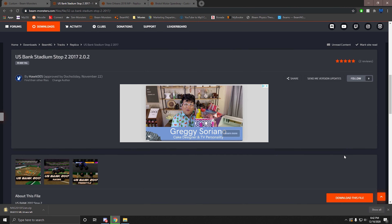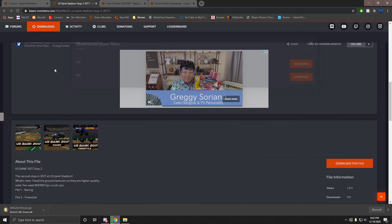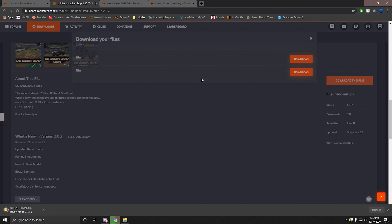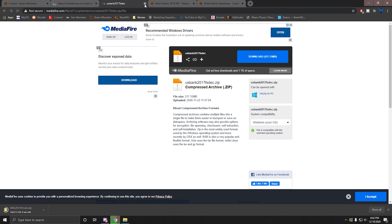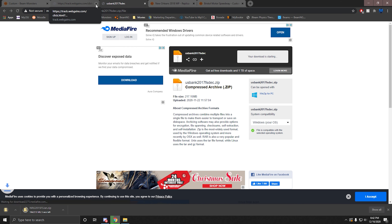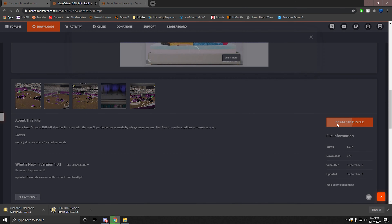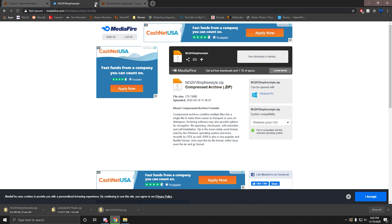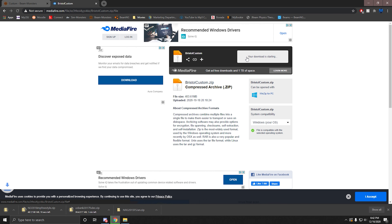For US Bank, some downloads will say 'file' or 'file' — we're working on getting that fixed — but in the description it'll say 'file one racing, file two freestyle,' or whatever the author put it as. Say we want freestyle. New Orleans 2018 download. Bristol — let's say we want racing for this. It's just one track. So there's four maps total.